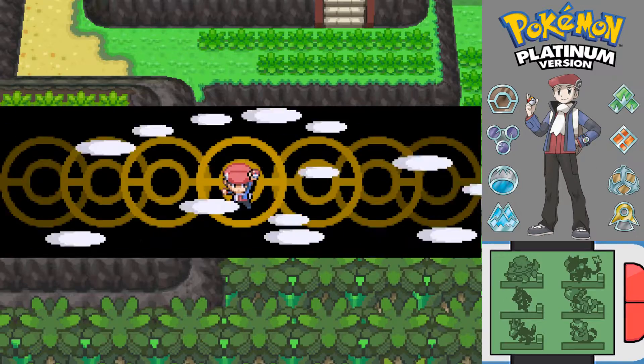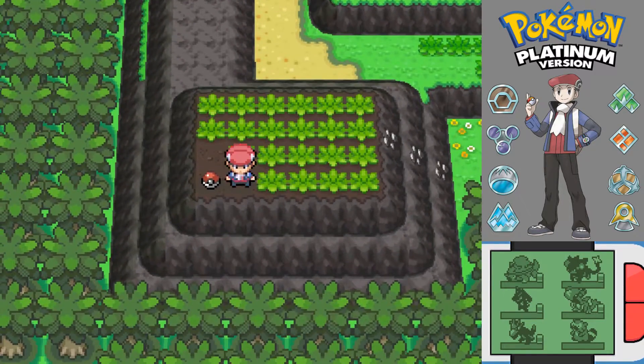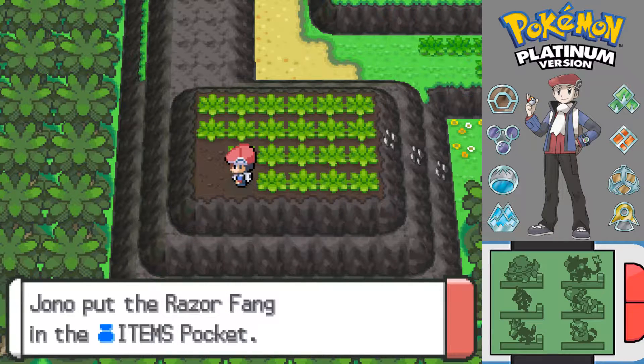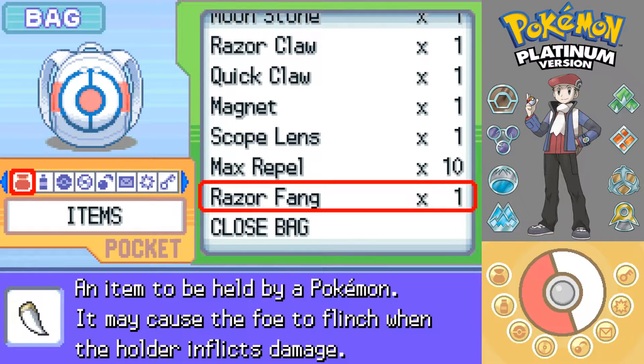Seeing as it's right here, let's see what's actually up here. An item - a Razor Fang! What does one of those do? An item to be held by a Pokémon. It may cause the foe to flinch when the holder inflicts damage.